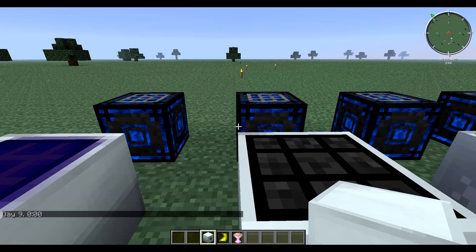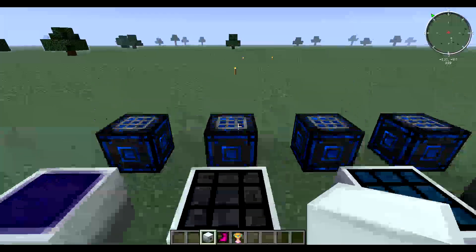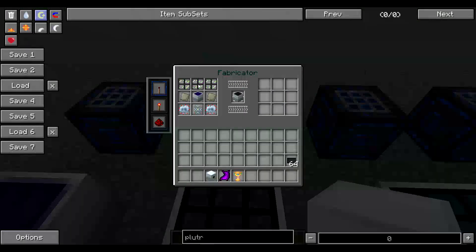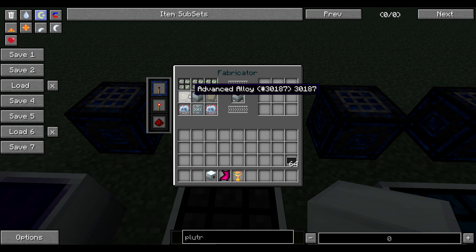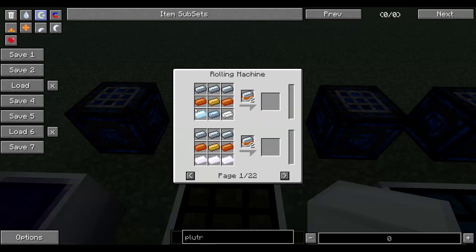Advanced solar panels generate 8 EU per tick, output 32 EU, and have an internal storage of 32,000 EU. The way you craft that is with this recipe: advanced alloy, which you get by putting mixed metal ingots in a rolling machine.